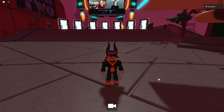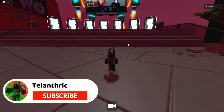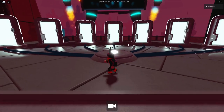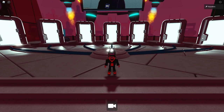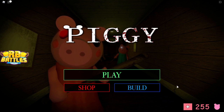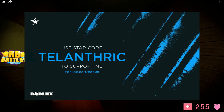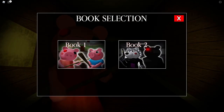In this video, I'll be showing you how to get all 7 Ready Player 2 relics, so make sure to subscribe with notifications on if you haven't yet for more Roblox event videos. The first relic is in Piggy. I'm going to try to show this as fast as I can, because it takes a while to get all of these. Press play and then press book 2.